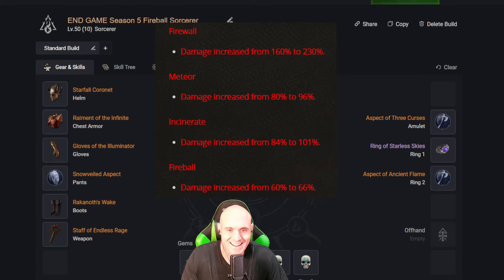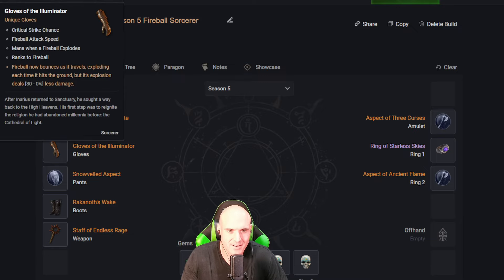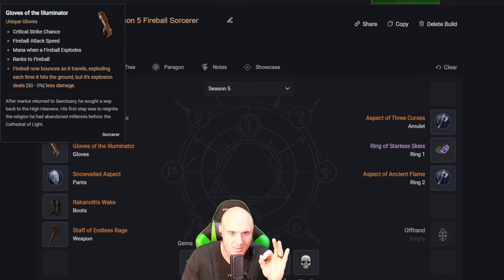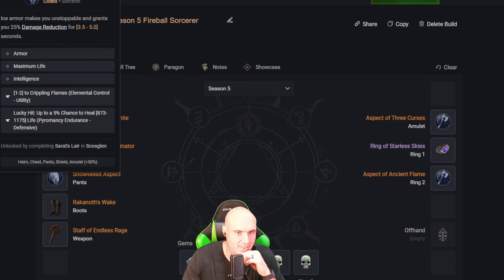For gloves we have the Illuminator. A few things changed on it — it's now 30 to zero percent, and we asked for zero percent and they gave us zero percent. It raises Fireball mana when it explodes, which is absolutely fantastic. Critical strike chance is on there, and the Fireball attack speed was buffed, so that is also amazing.